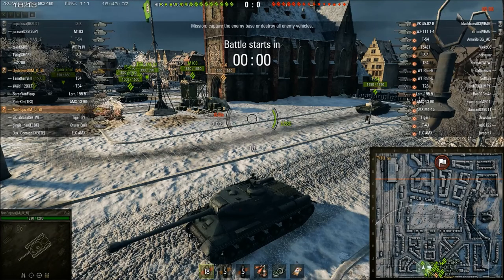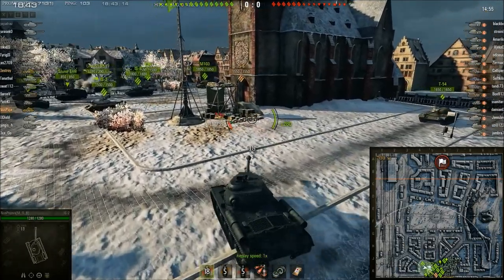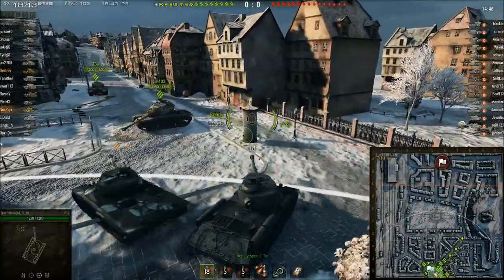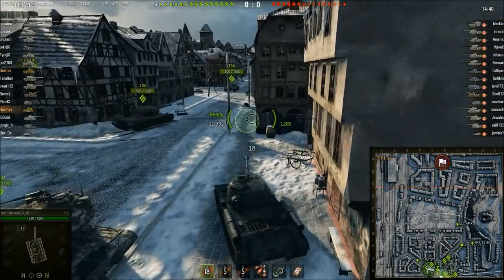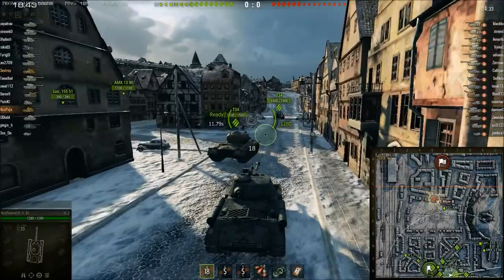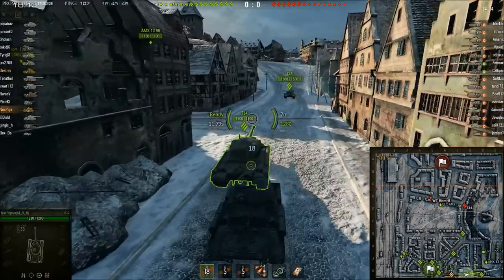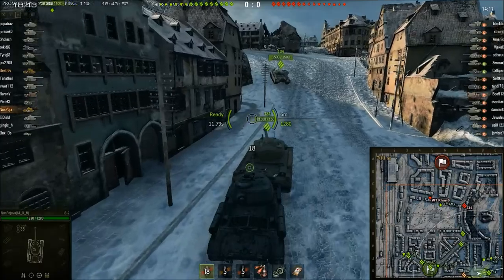Moving on from a Tier 8 and Tier 9 game, we've got this game sent in by Nospiava. He is a Tier 7 in a Tier 9 game, again on Himmelsdorf. There are four Tier 9s on the enemy team, and Nospiava is in an IS-2 — platooned with an IS-6. It's a really, really good game that shows some really nice platoon work and how well Nospiava can play a Tier 7 heavy in a Tier 9 game.